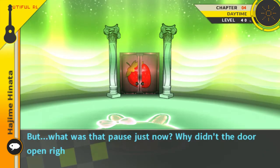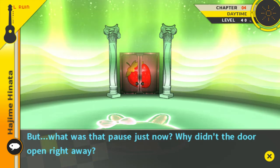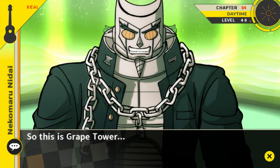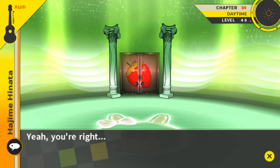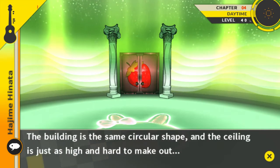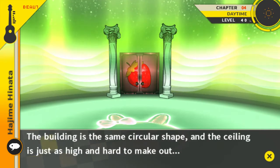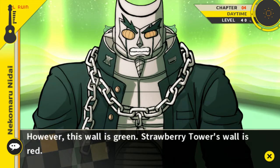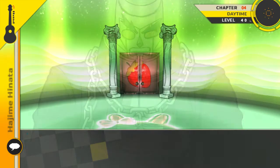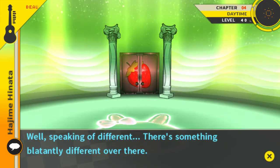The door opened, but what was that pause just now? Why didn't the door open right away? So this is Grape Tower. The structure of this building doesn't seem all that different compared to Strawberry Tower. You're right — the building is the same circular shape and the ceiling is just as high. However, this wall is green whereas Strawberry Tower's wall is red.